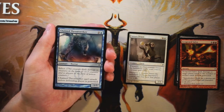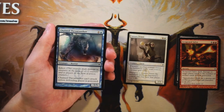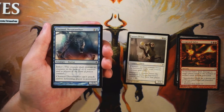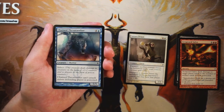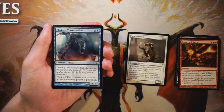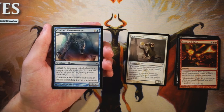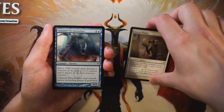Chained Throatseeker is a 5/5 for five mana including a blue — it has infect and it can't attack unless the defending player is poisoned. Six mana for a 5/5 with infect would be awesome — it deals with a lot of creatures, and in two hits it can kill the opponent. The clause requiring a poison counter to attack is significant, but it can still block, making it a wall regardless. So far this is probably the pick — if you can get poison counters on the opponent it becomes especially powerful.